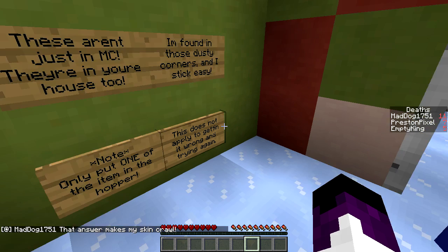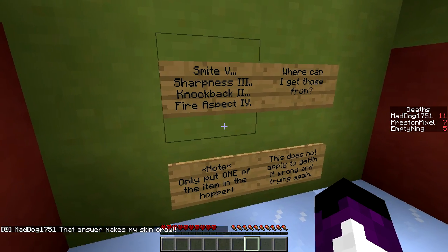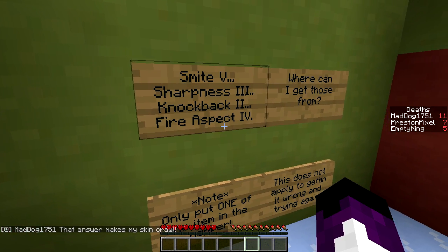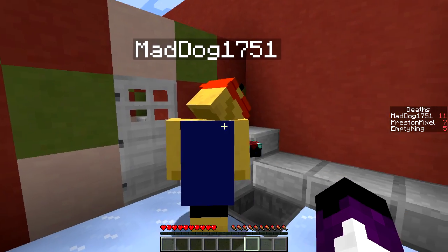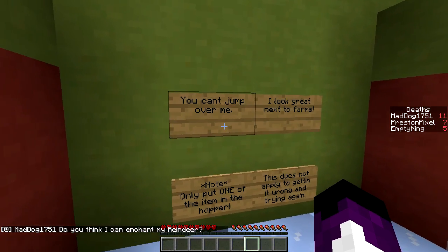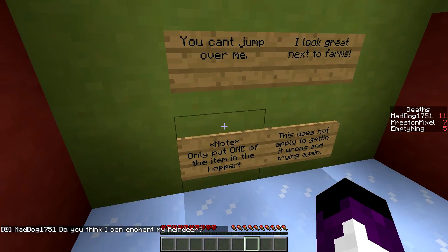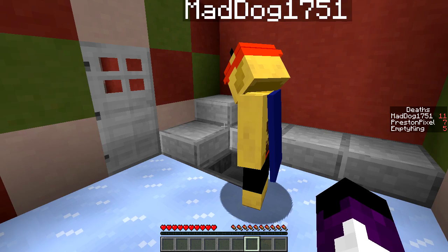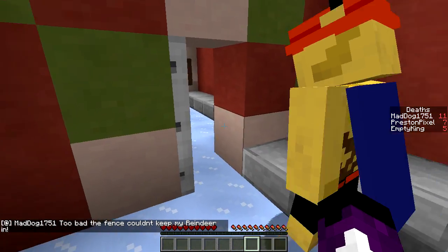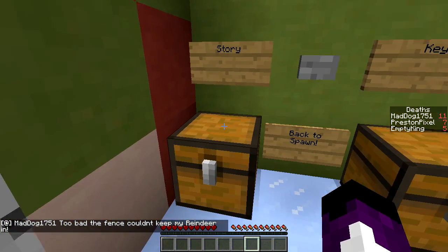Nice, that's gonna make my skin crawl. Two more: five sharpness three, knockback two, half fire aspect four - where can I get these from? Enchanting table! That cowboy one - you can't jump over me, I look great next to farms. Iron door? Fancy. No, it's a fence - couldn't keep my reindeer in.